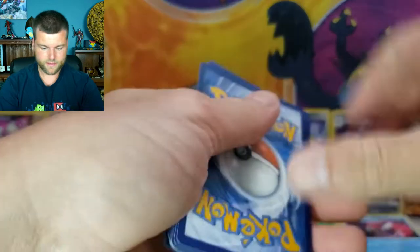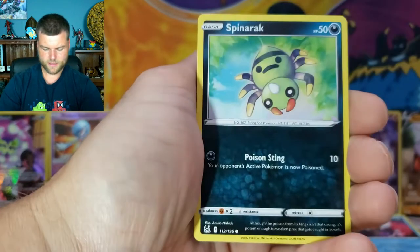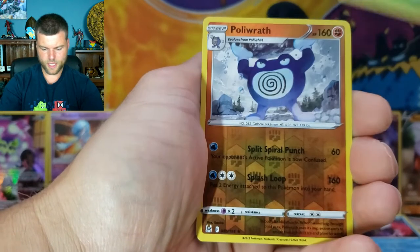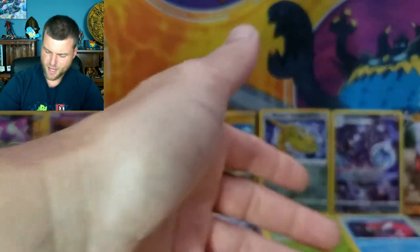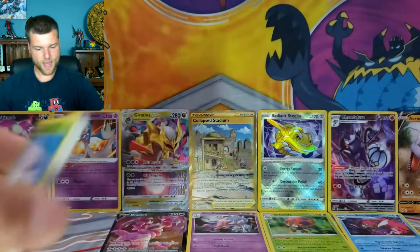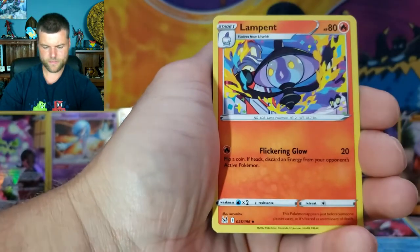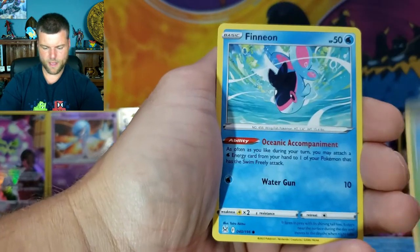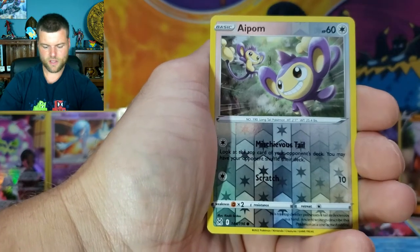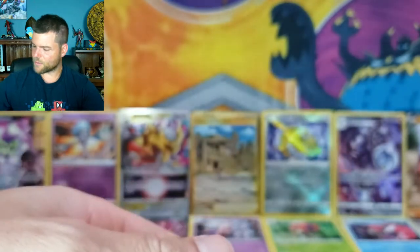Pack fifteen: Energy, Swanna, Gloom, Lumineon, Spinarak, Paras, Inkay, Basculin, Phantom, Reverse Holo Poliwrath, and another non-holo Mimikyu. We got gold and the Radiants — that's what I'm talking about! Pack sixteen: Energy, Lampent, Sylveon, Damage Pump, Blipbug, Finneon, Spinarak, Paras, Inkay, Reverse Holo Aipom, and Greavard. Greavard is having a snooze — ate too much candy I suppose. More bulk.